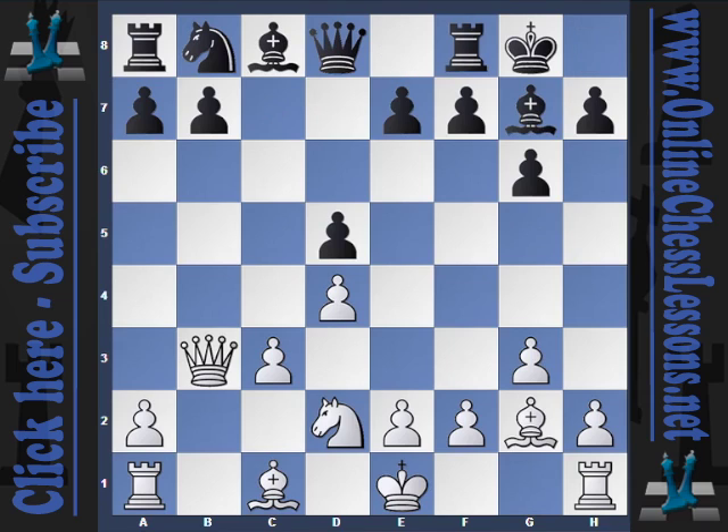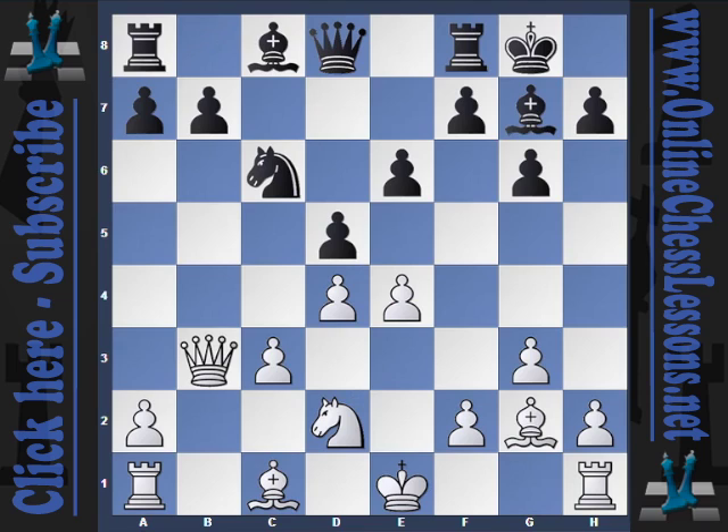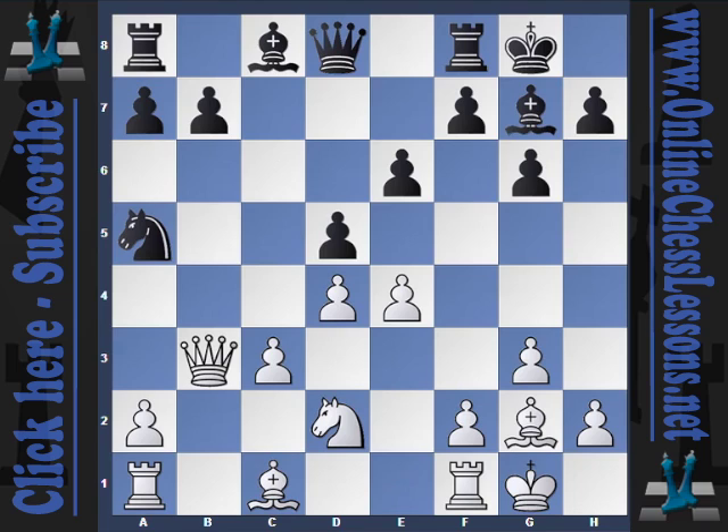Castles, and now an interesting idea: knight to d2. By removing the knight, he unleashes again pressure on the pawn on d5. e6 reinforces the pawn, and now e4, trying to chip away at the center. After knight to c6, castles, and now knight a5.